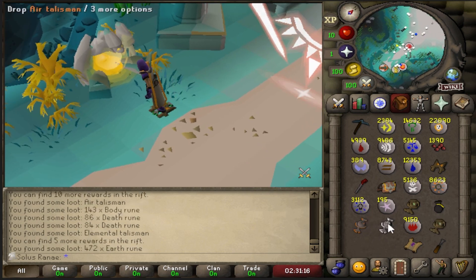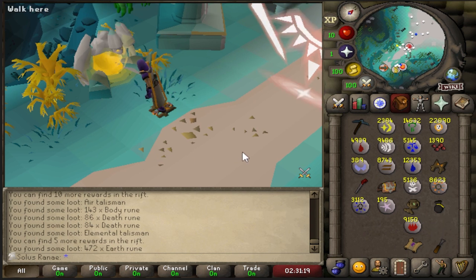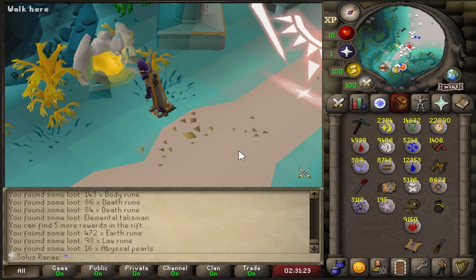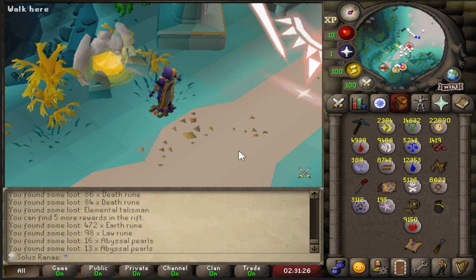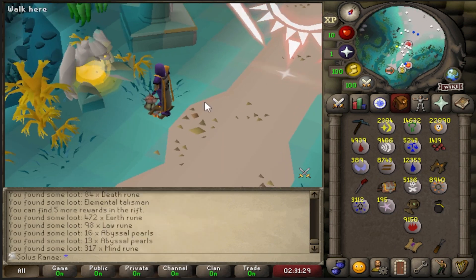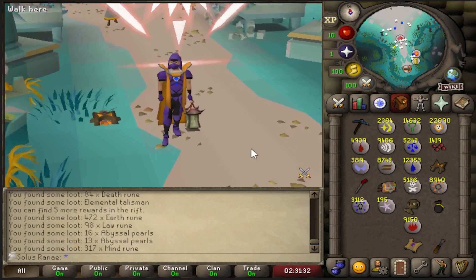We've got five more rewards. I'm just going to drop these because I'm going to run out of space. Five more... three more... two more, and we are going to finish with — I don't even know what the last one was. Mind runes. There we go. That is the entire reward pool done.